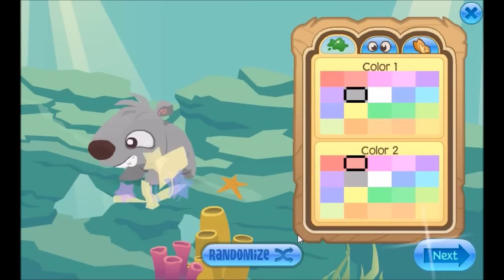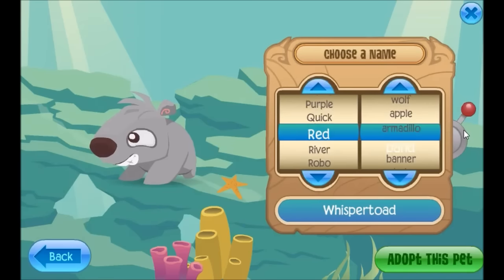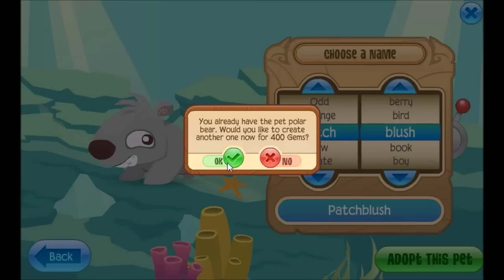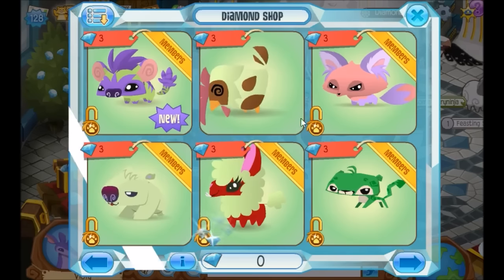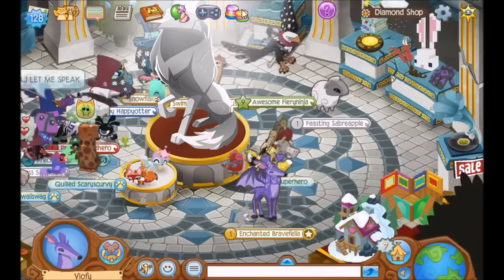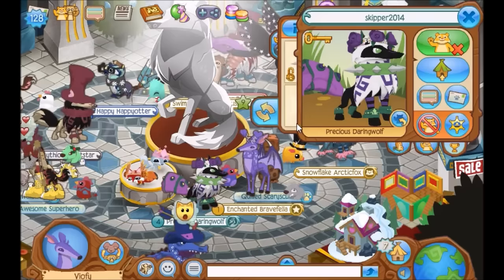I'm just going to make this one. You go on next and give it a name — we'll call it Patch Blush. And it says 'You already have this pet polar bear, would you like to create another for 400 gems?' And you click yes, and you just got yourself a pet for 400 gems. It still does the little diamond animation and gives you it for free.